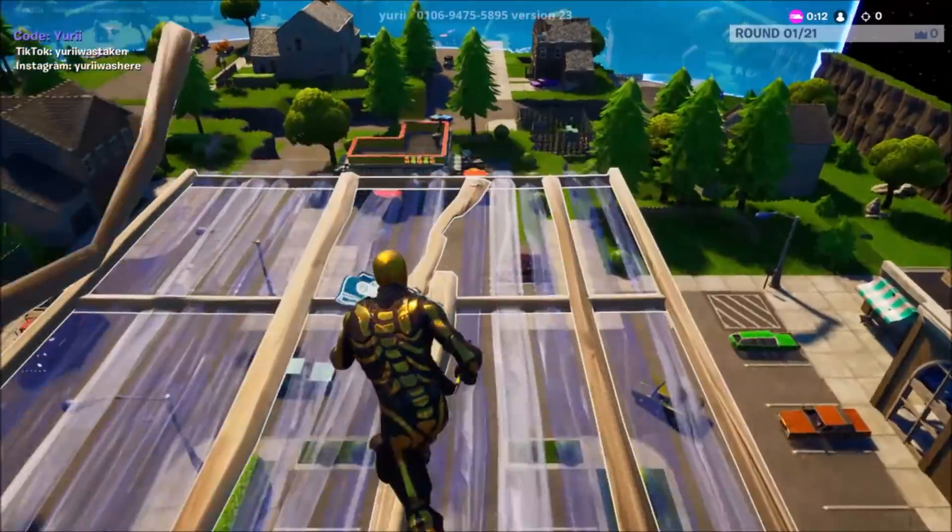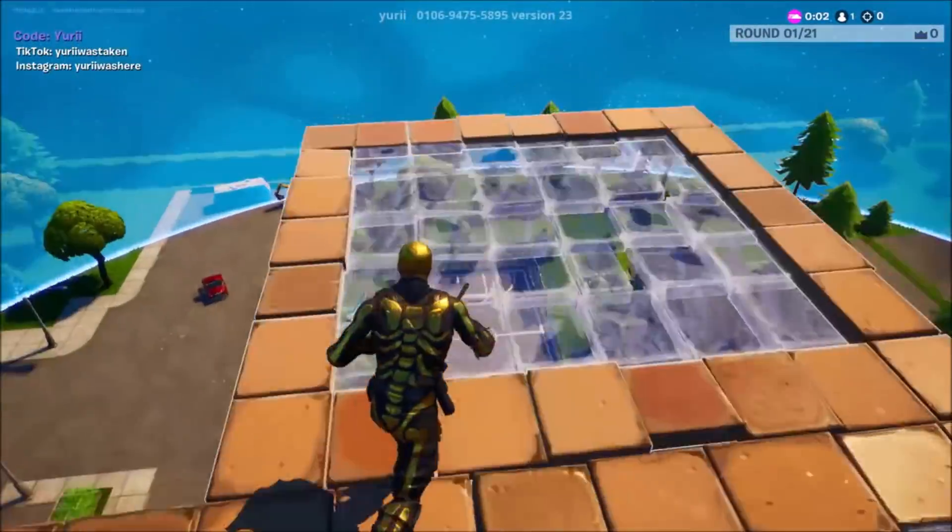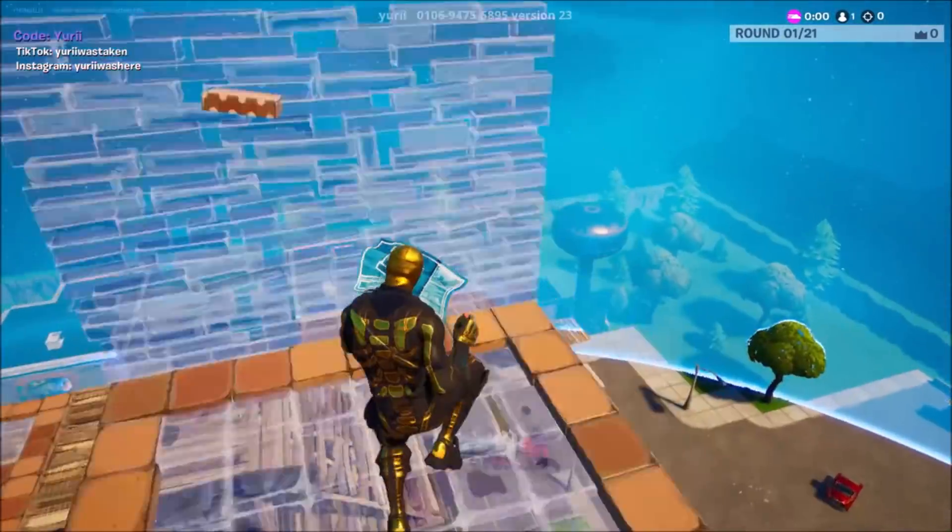If your XP ever stops, press end game and redo the exact same method. That's a wrap on today's XP glitch. Use code Elijah in the Fortnite item shop.